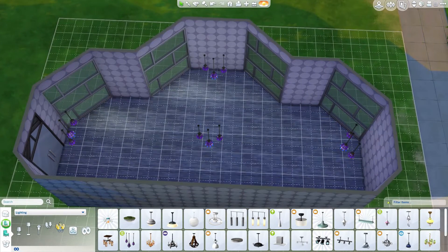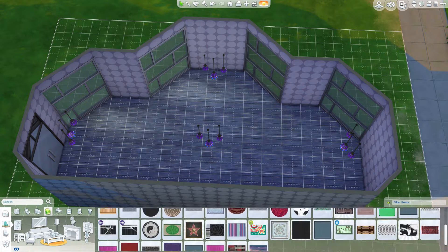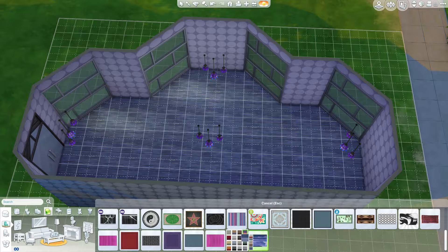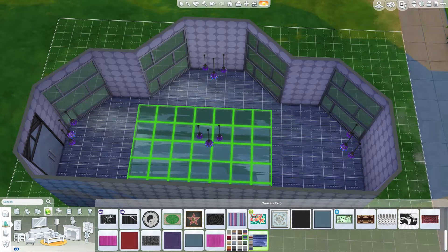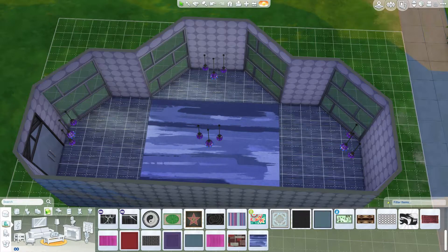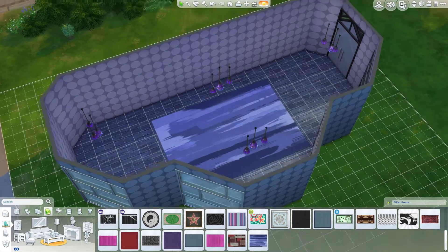Liking how this floor looks. Let's get a nice carpet in here as well — that'll be a nice touch. Nice carpet in the blue, probably something a little bit like that. That looks quite nice. So a nice big living room.